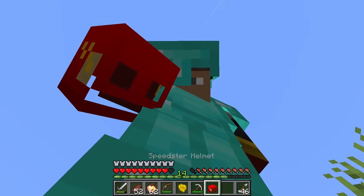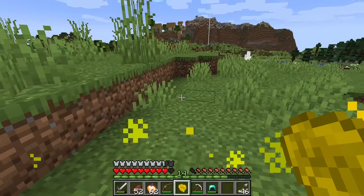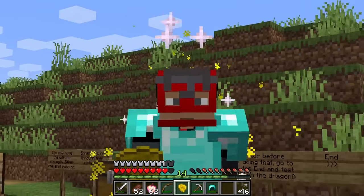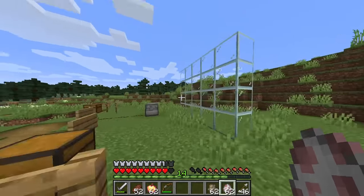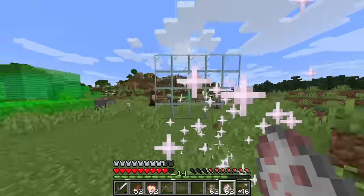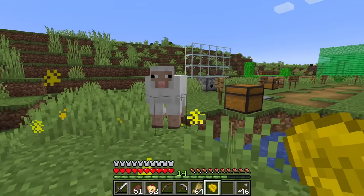We got the speedster helmet and the final infinity stone! The helmet gives you a speed boost and you look cool. More excitingly, you can use it to blow nearby mobs away when you sprint by them, and you can even phase through glass blocks just like that.